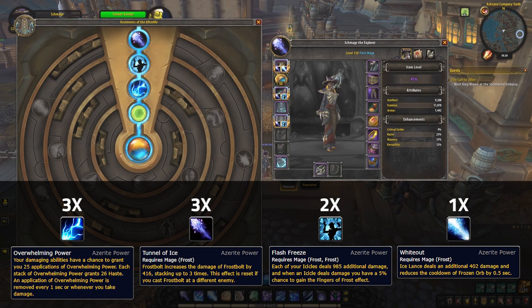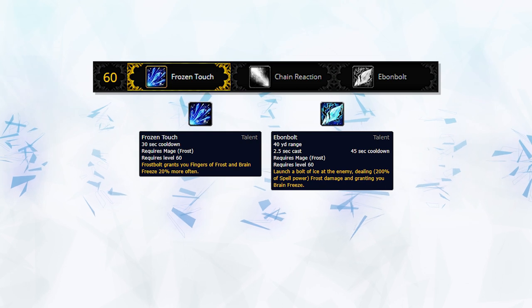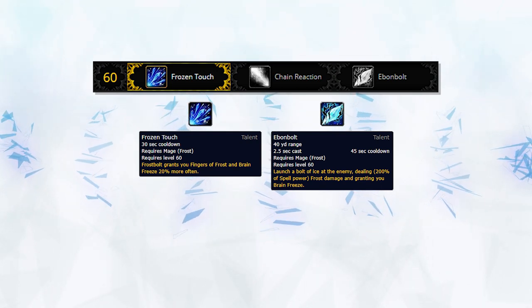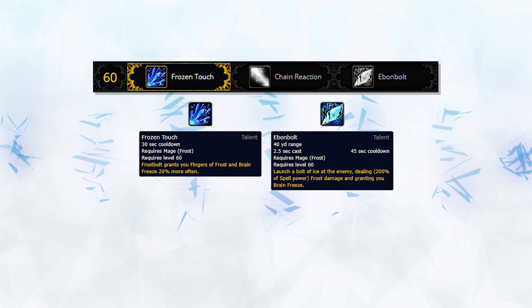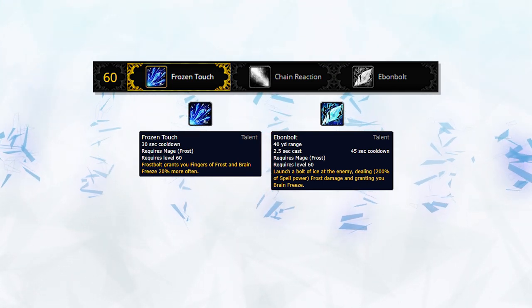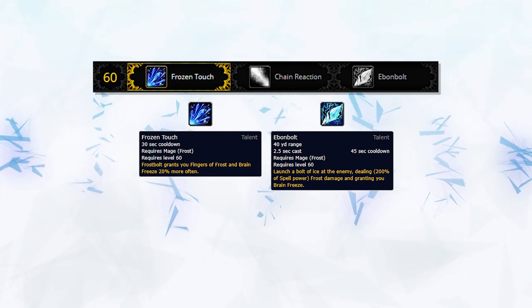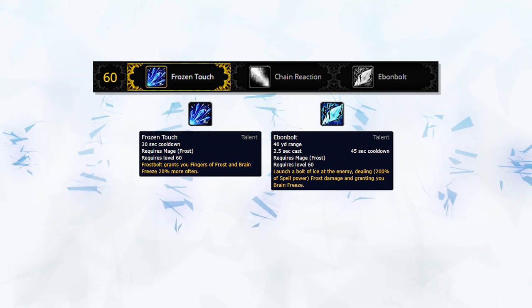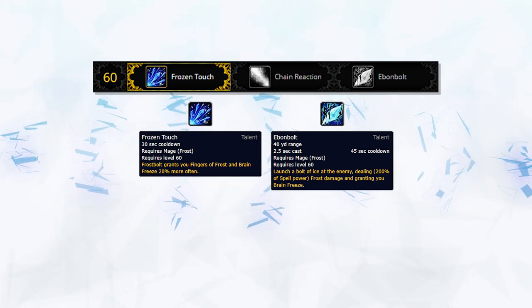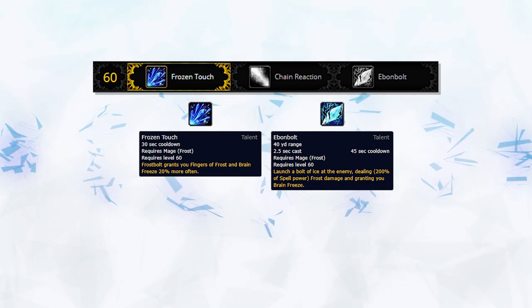To combine with this, he's also got 2 Flash Freeze and 1 Whiteout, picking up 3 Overwhelming Power for that huge haste boost. Welfyman has also taken some out-of-the-ordinary talent choices. Instead of the standard pick of Ebon Bolt, he's opted to take Frozen Touch. He's going to be able to cast Frost Bolts often, so Frozen Touch will provide him with more consistent Finger of Frost and Brain Freeze proc rates — a talent we don't often see mages pick up, due to how rare it is to cast Frost Bolts back to back in most Frost Mage comps right now.